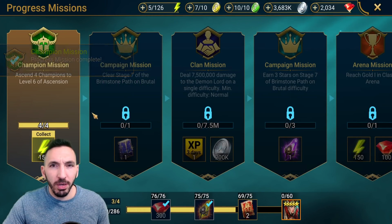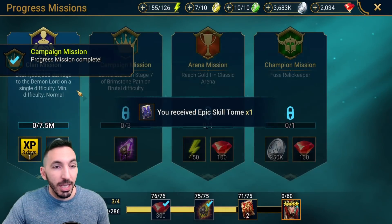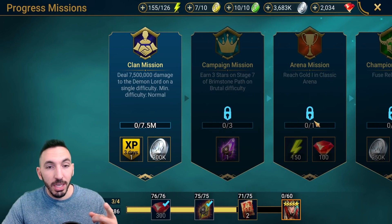So we got one amulet, one banner, one ring — 150 energy here. Another epic skill book as well. Now I need to do Clan Boss and get over 7.5 million damage.